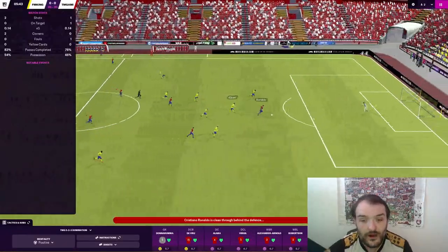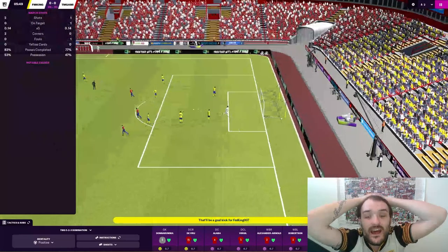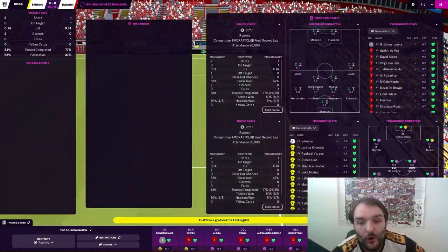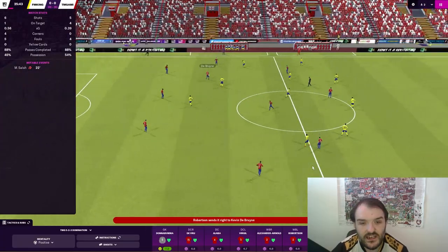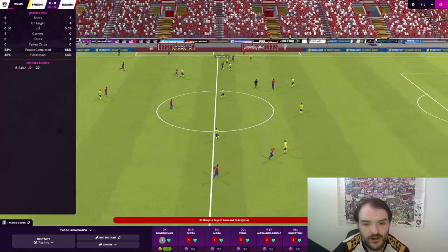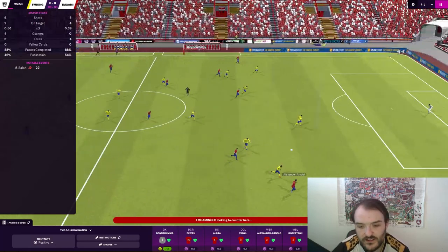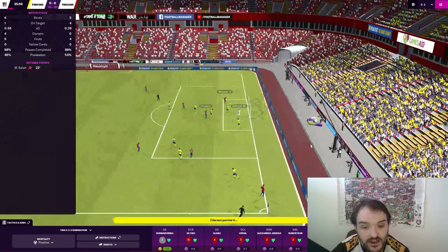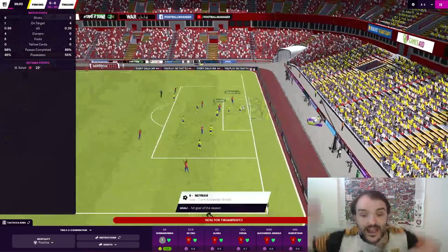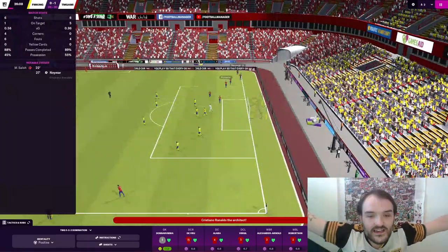We kicked the ball long off Donnarumma. Ronaldo's in, Ronaldo's in space — and how has he missed that? Ronaldo is awful in a red shirt these days. 25 minutes in, Robertson into De Bruyne to Neymar, back to Virgil to De Bruyne. De Bruyne's played it well, it's gone to Trent Alexander-Arnold, he's crossed it in, Ronaldo with a header — Neymar makes it 3-0! That is game over, surely.